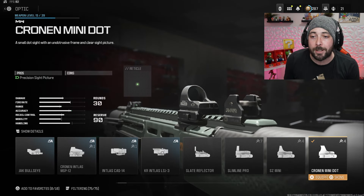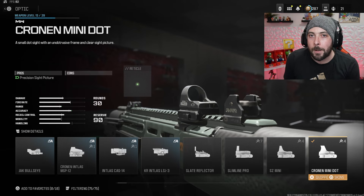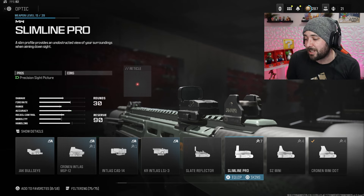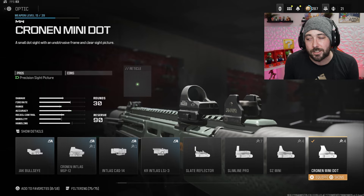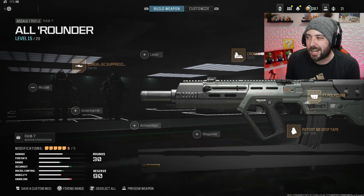The optic we're gonna run is the Cronin Mini Dot. I like this one on multiplayer and on Warzone as well — I like it more on Warzone for some reason. On multiplayer you could pick the Slimline Pro, Slate Reflector, Mark II Reflector, Cronin Mini Dot, SZ Mini — whatever you prefer to use, you're kind of good with it.